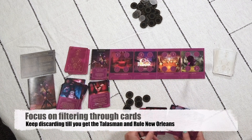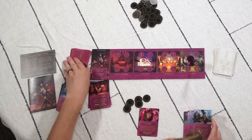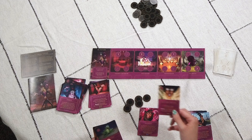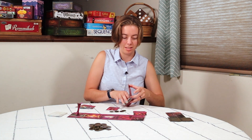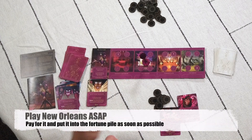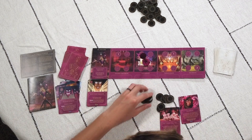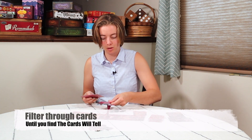Don't get distracted — remember you're here to go through cards. Play Sleight of Hand, pay one, look at three cards — I finally got Rule Norlins, so I place it and discard. Now this discard pile is full and there are no cards to draw, so it's ready to be shuffled. As soon as you get Rule Norlins put it in the fortune pile — it doesn't need to be held in your hand and you can go through cards a lot faster. Now all you need is the Cards Will Tell.